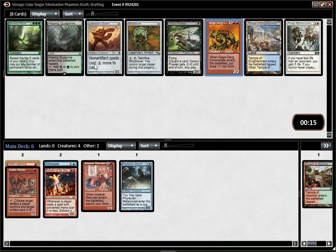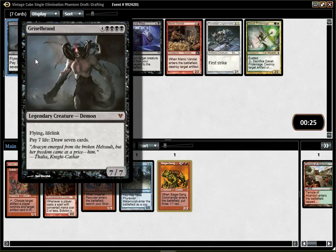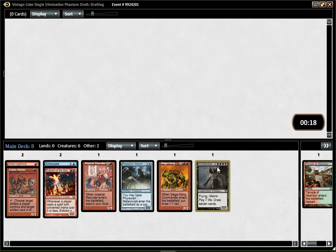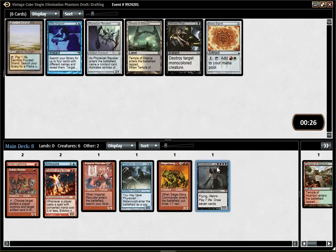There is a Blightsteel Golem, but we haven't seen many Artifacts, so I'm not even sure that's really a plan I want to go into. Griselbrand wheeled — what the hell? If Griselbrand and Welder are the reanimation spells wheeling... I'm gonna pick that. I don't care — I mean, Manic Vandal is pretty good, but why did that wheel? That was one of the best cards of the pack, I don't get it.